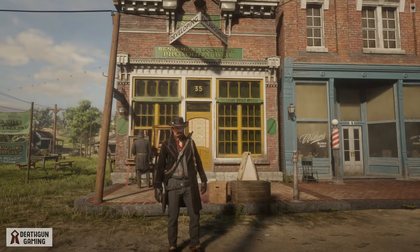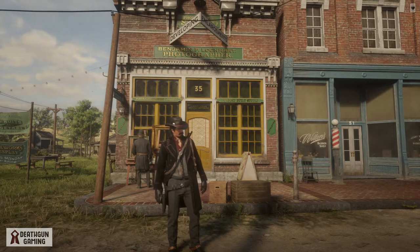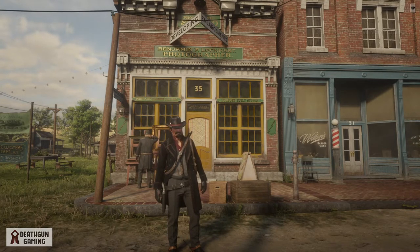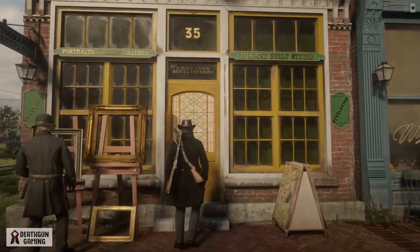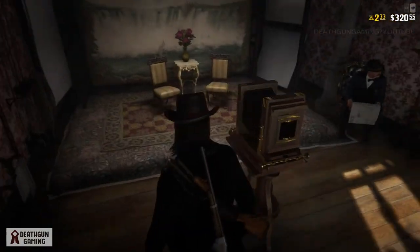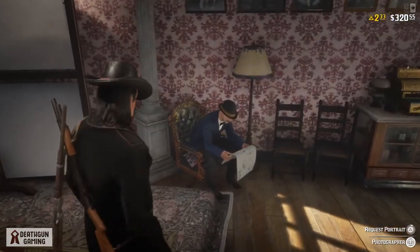What is going on outlaws and gunners — Death here. Today I'm gonna show you how you can take a proper photo in Red Dead Online. For that you need to come to a proper photographer — this is Benjamin P. Lockhart, located in Blackwater. The real thing I like about photos is the fact that you can change your background, change your poses and emotes, but it does cost $5.